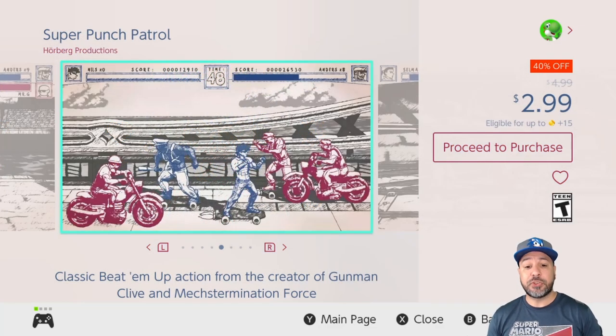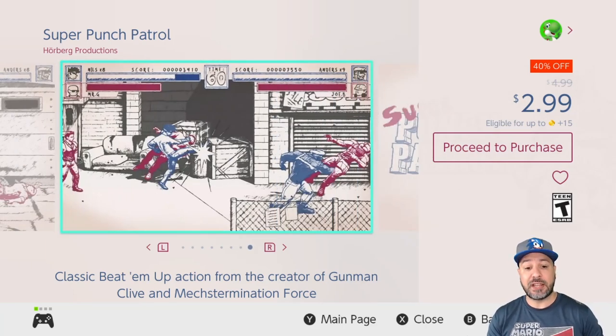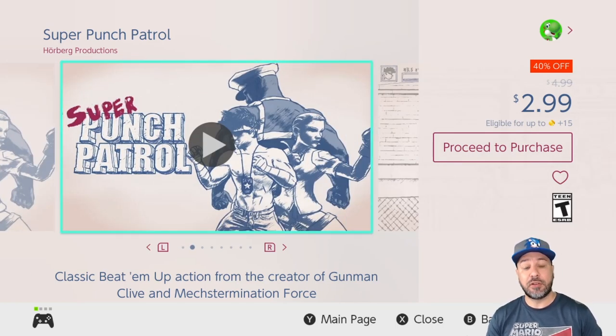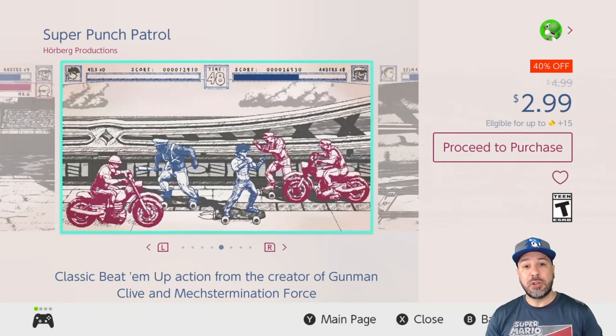Next on the list was a discovery of mine for this week: Super Punch Patrol at 40% off for $2.99. Basically take the Gunman Clive art style and throw it into a beat-em-up. What they did special here is give you quite a level of difficulty — there are only five levels in the game, but at this price and challenge level you'll actually get quite a bit of gameplay out of it.